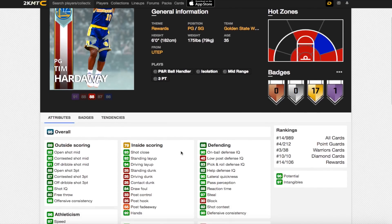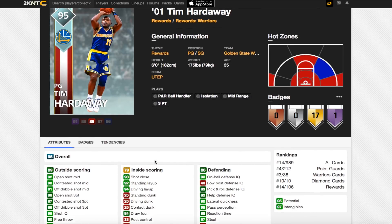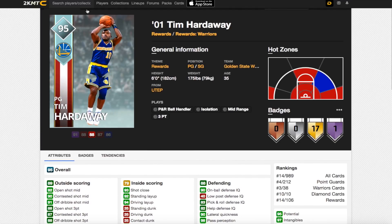I would dodge this card at all costs. I'm not saying it's a bad card — he's just six foot tall. That is a killer, and he can't dunk. I 100% would suggest pick Wes Unseld over him.